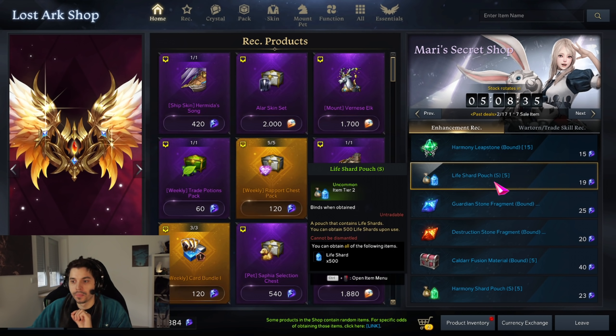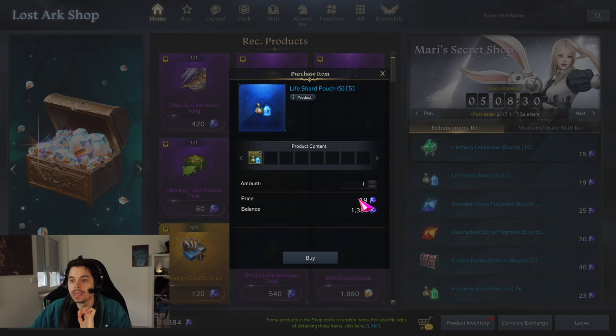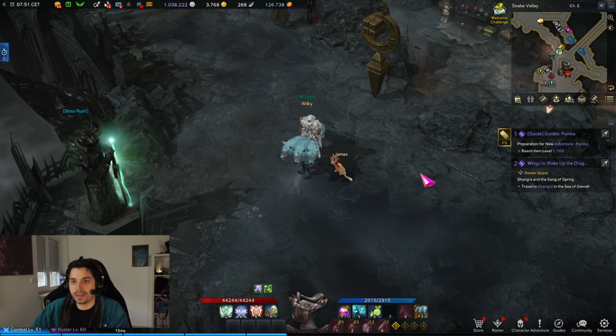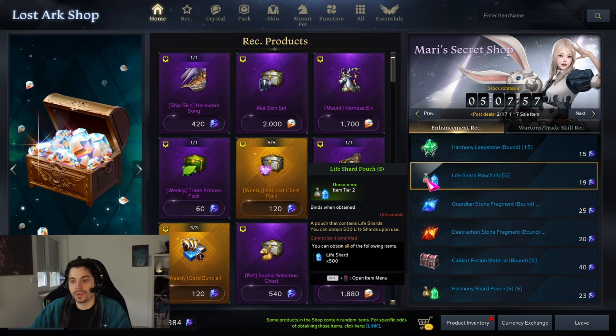Looking at this listing: we can get five tier 2 shard pouches for 19 blue crystals. If I was really eager to buy those crystals, I could get 95 blue crystals for 191 gold. So roughly speaking, around 40 gold is going to get me five of those shard bags from Marie's Secret Shop.